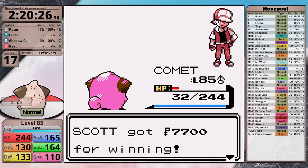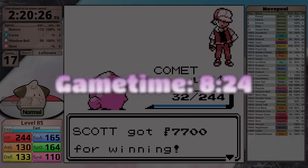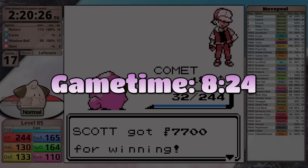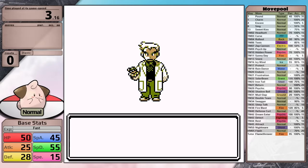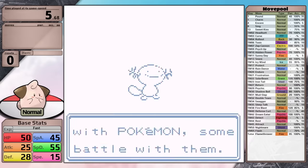In its first playthrough, Cleffa gets a result of 2 hours, 20 minutes, and 26 seconds, with 17 resets at level 85. This is a game time of 8 hours and 24 minutes. When compared with the three last babies - Magby, Smoochum, and Elekid - Cleffa has a lot to improve in its second run.